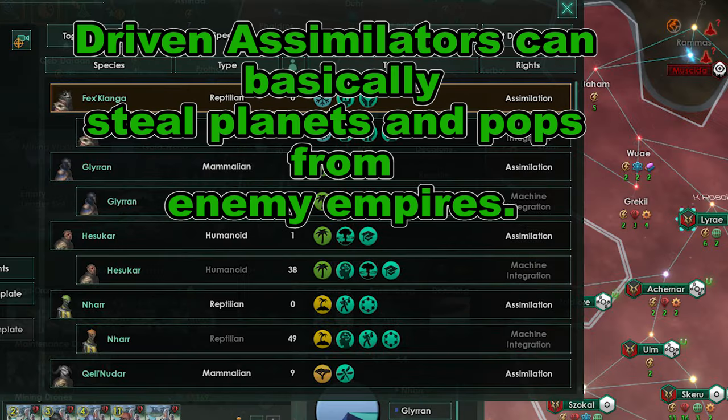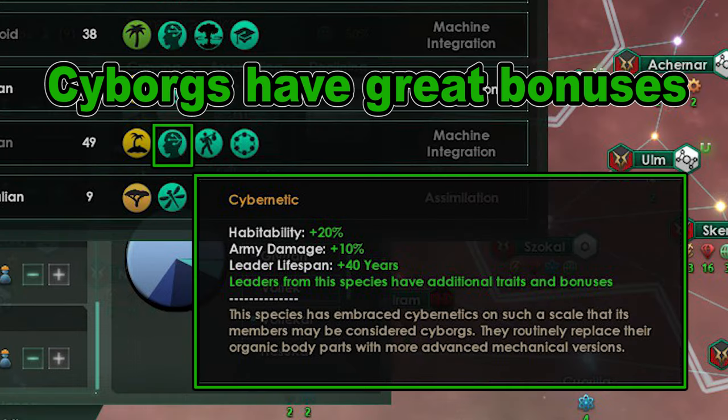The big strength of this build is being able to conquer planets and turn all of their unruly, unstable pops into obedient, stable cyborgs with bonuses. Once you convert them, they will no longer be unhappy and cause you trouble. No purging or slavery required — they are just yours.